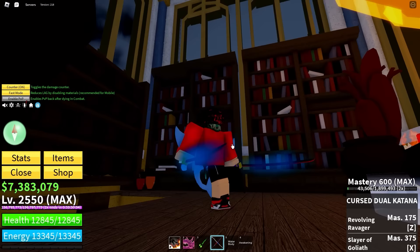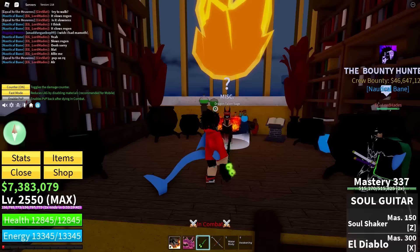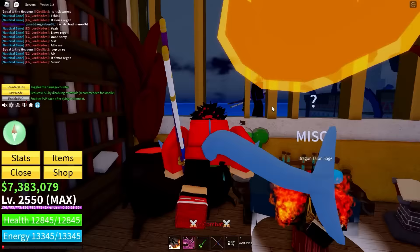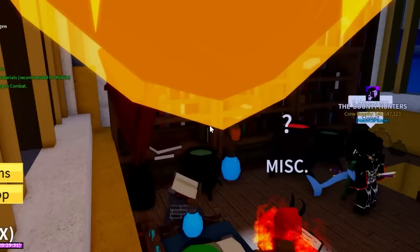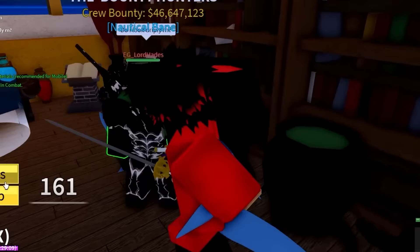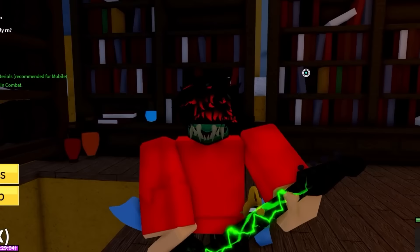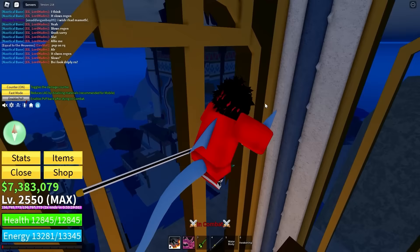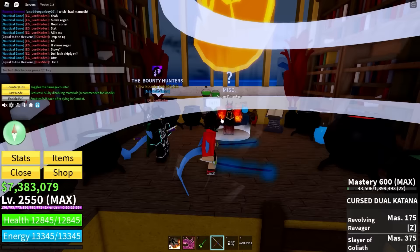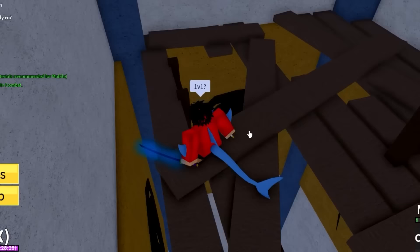My swords are covered in blue stuff — like blue fart gas on them. Resetting all stats, I have zero sword stats. It still does 800 damage a hit with no sword stats at all, compared to a normal sword that does 100 damage with no stats. That's actually insane — this is probably the most OP sword blessing because it allows your sword to be strong with no sword stats.